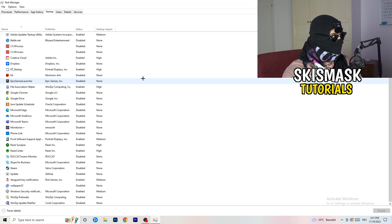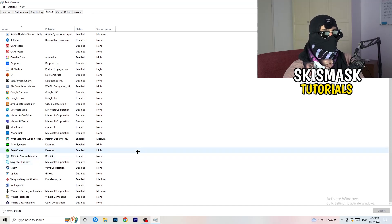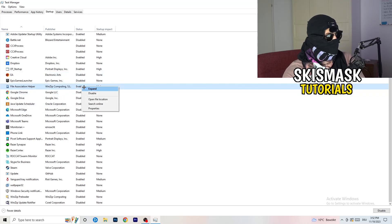Next, click on 'Startup' in the top left corner of Task Manager. I have a lot of applications disabled because my PC is older and tends to have low FPS, crashing, and not-launching issues. You want fewer applications running in the background since they take a lot of GPU and CPU usage. Right-click any enabled program you don't need running at startup and disable it.